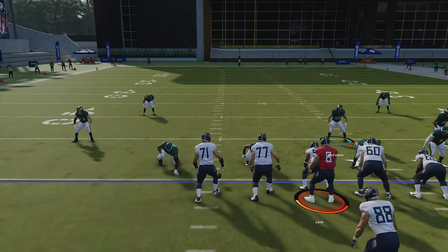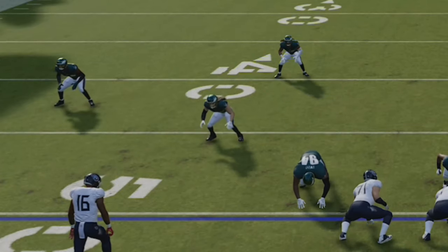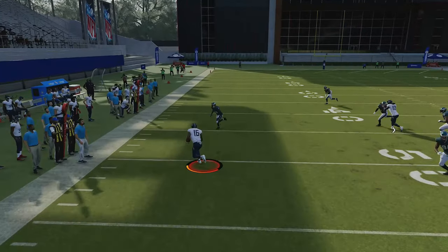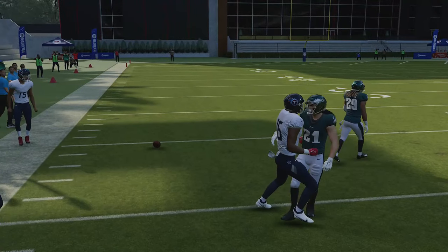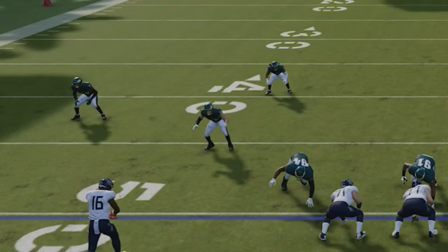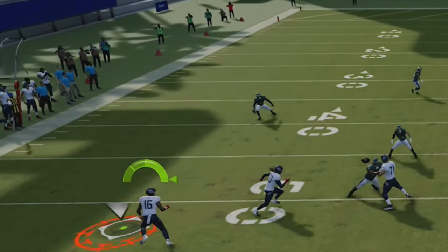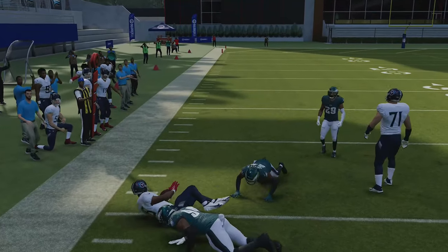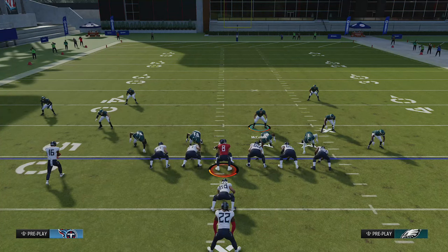This particular play is probably more effective when run from a hash mark because it condenses the receivers to the point where the receiver doesn't have to run as far. You can see the defender reacted differently here too — running from the hash mark, the defender now reads that he has to cover the middle more. Watch the defender above the B receiver: on the last play near the center he was running out more, but here he's running in more to cover that. If you make one guy miss near the sideline, there's so much opportunity there.